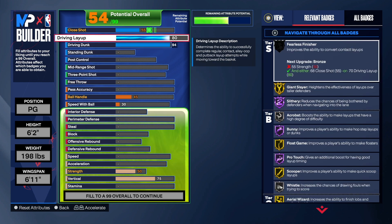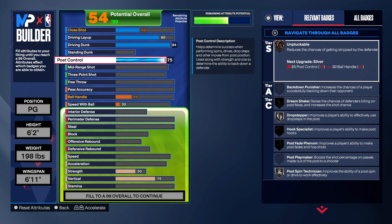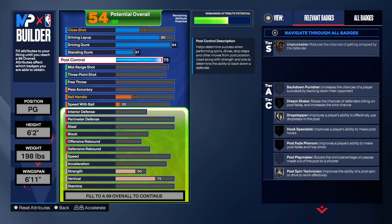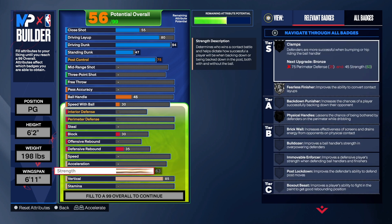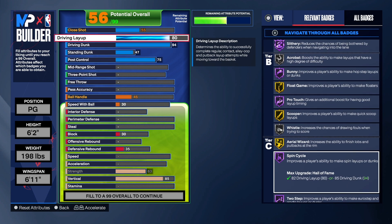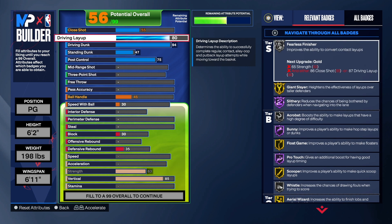With the driving dunk we do get a 94 — that's pretty good. We get an 80 on the driving layup. The close shot goes up on its own. 2K wanted me to add post control, and every time I tried to create the build without it I'd lose the Ja Morant name, so I left the post control on — it's cheap anyway. You get drop step and post being technician, which is really good. For the vertical, take it to an 85 — at 82 you get the elite contact dunks, but at 85 you get the small contact dunks. For the strength, bump that up, and you get gold posterizer, Hall of Fame slithery, bunny, spin cycle, two-step on Hall of Fame, and gold giant slayer.